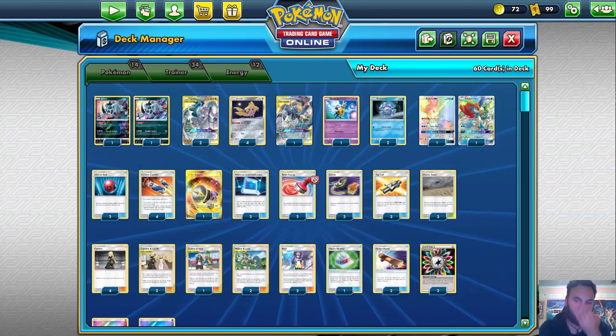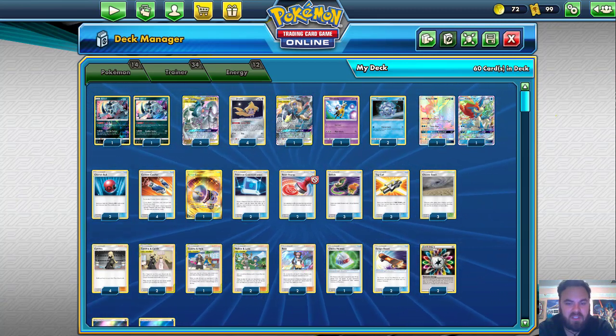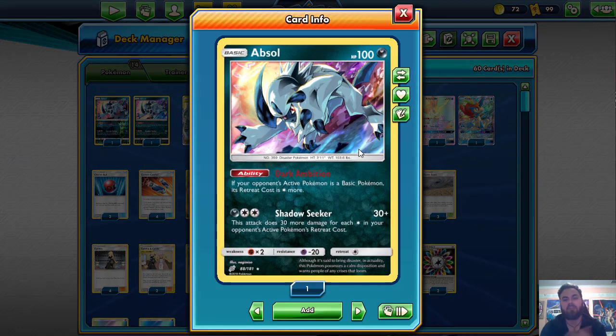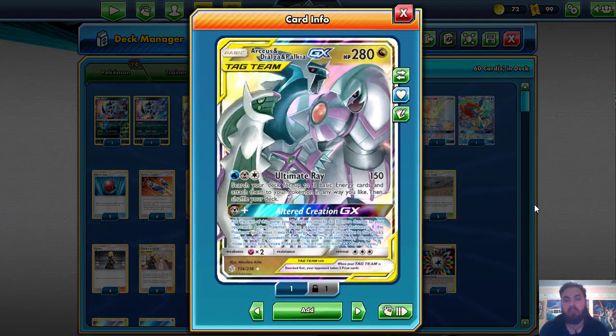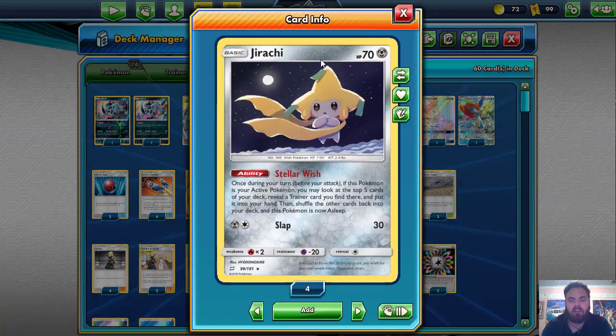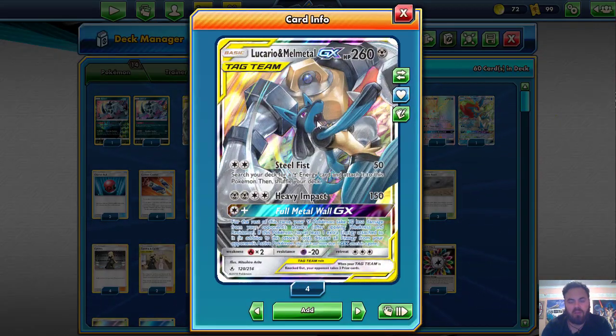The Choice Helmet allows ADP to survive a Flare Blitz GX from a Mewtwo, which is incredibly significant. The Absol makes Retreat cost one more. ADP is the main attacker of the deck. Ultimate Ray is just crazy, being able to attach three energies from your deck to Pokemon. Alter Creation GX for a Water and a Metal lets you take an extra prize card and deal an extra 30 damage with every attack. Jirachi, you know him, you love him, Stellar Wishing all around. Lucario and Melmetal to basically auto-win the Guardian matchup with Heavy Impact going for Weakness.